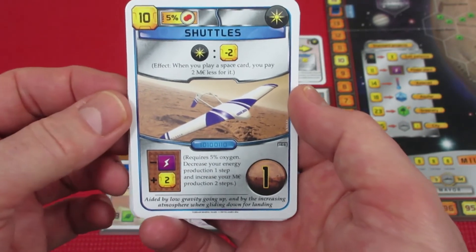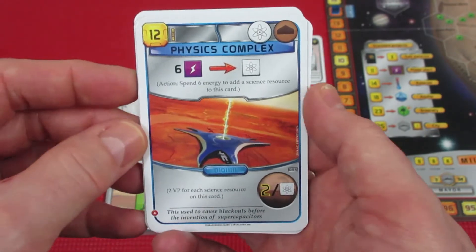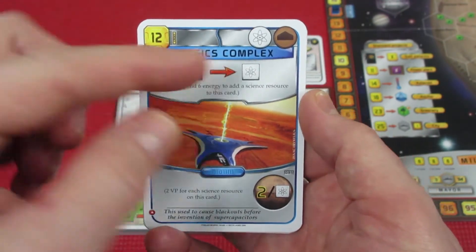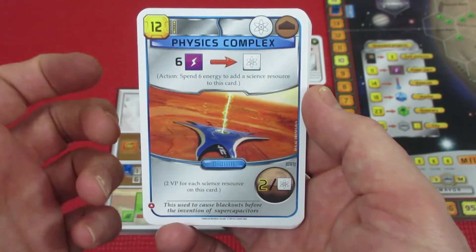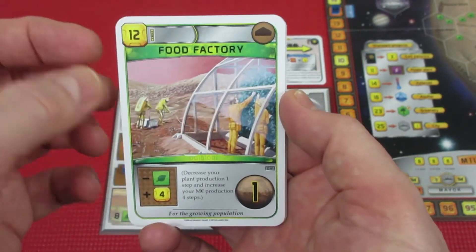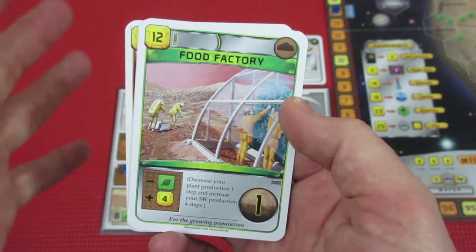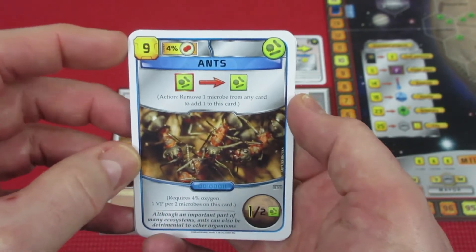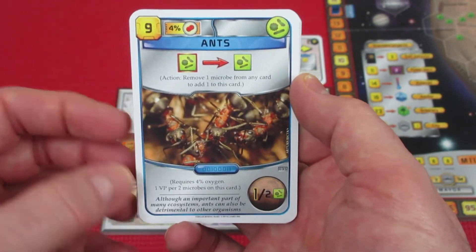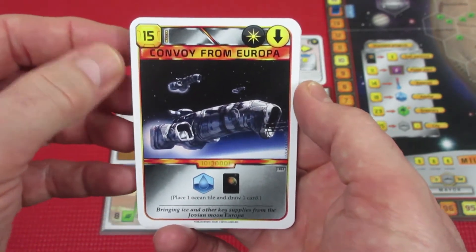Shuttles costs 10 to play — when you play a space card you pay two mega credits less, but requires 5% oxygen which we're not near yet. It decreases energy one step and increases production by two. Physics Complex gives a science tag for every six energy, good for victory points but probably not keeping that. Food Factory costs 12: decrease plant production one step, increase mega credits four.